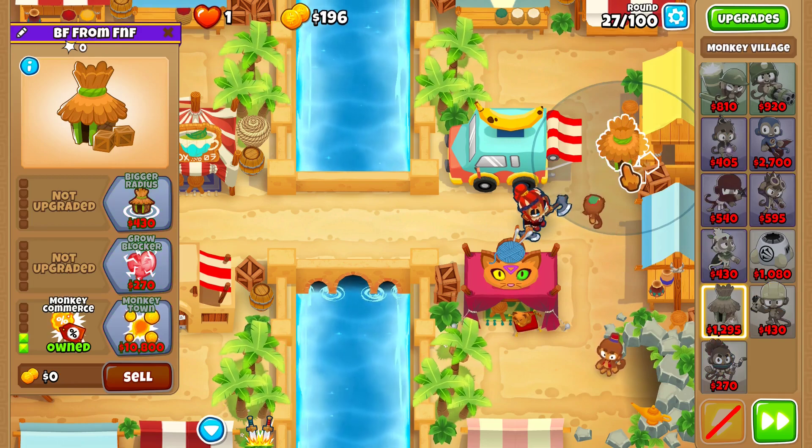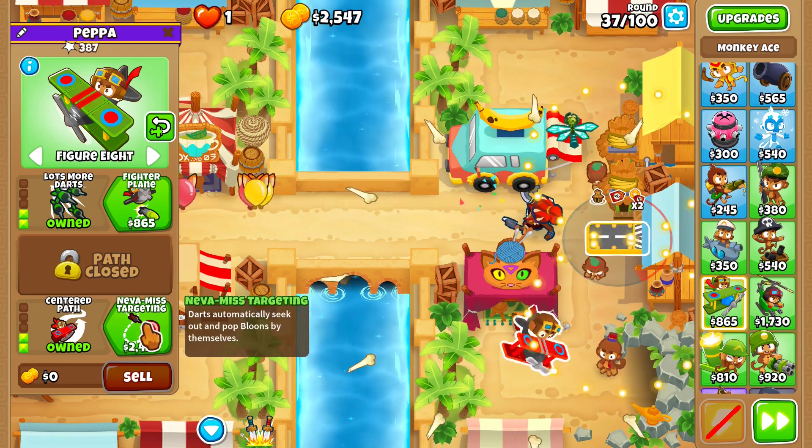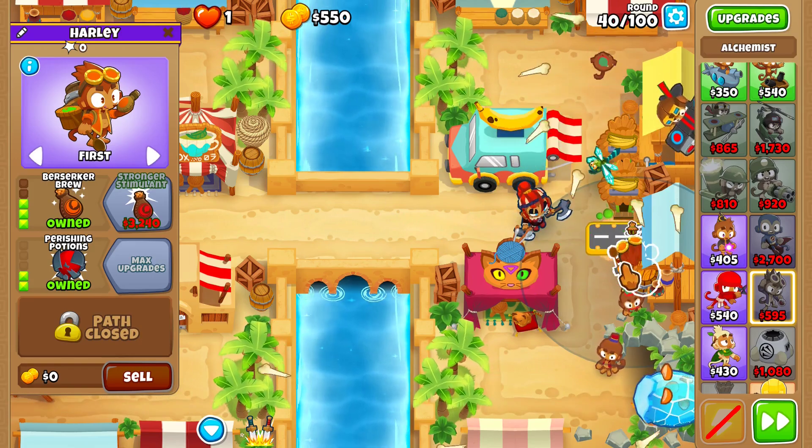Then get a 0-0-2 village right here and another 0-0-2 village right below it. On Figure Eight, get a 2-0-3 ace right here and make sure it's under the double discount.